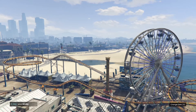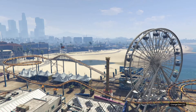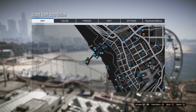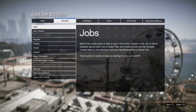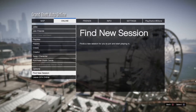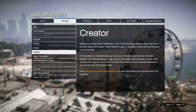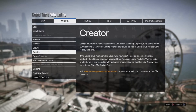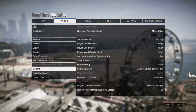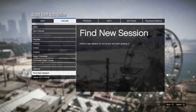Normally after you bookmark the job on the Rockstar website you have to close the app to receive the job. But instead of closing the app, all you have to do is go to find a new session. Or if you don't do that, bring up the pause menu, go to Creator, and once you're in Creator find a new session. But it's way quicker just to find a new session. Because if you don't close your app, you don't receive the job, so this is a quicker way to do it.